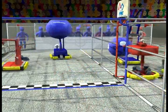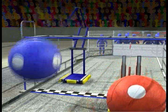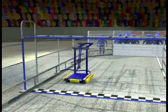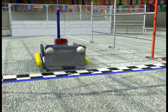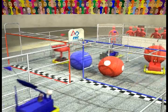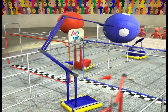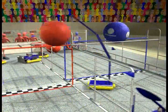Track balls score each time they cross their own finish line: two points for going under the overpass, eight points for going over. Robots will have to be built robustly to avoid damage from falling track balls. Track balls placed back on the overpass at the end of the match will earn a special 12 point bonus — of course, they have to stay there.